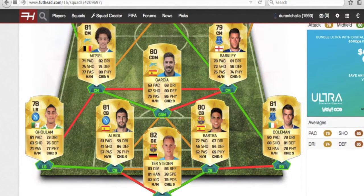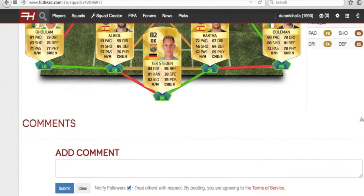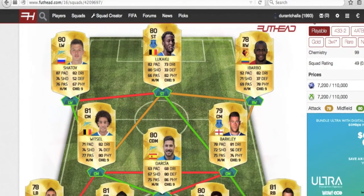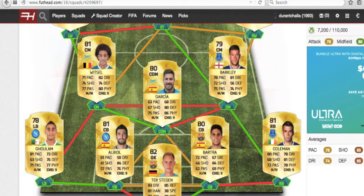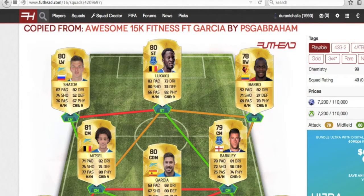Goulam and Coleman are going to be your fullbacks. They both have over 80 pace and over 76 defending and 77 physical, so they're decent. The center backs are something I kind of don't really like about this squad. Albiol only has 61 pace but 84 defending kind of makes up for it. The only concern about this squad would probably be Albiol, Garcia, and maybe the finishing of the two wingers — only 74 and 71 shooting.